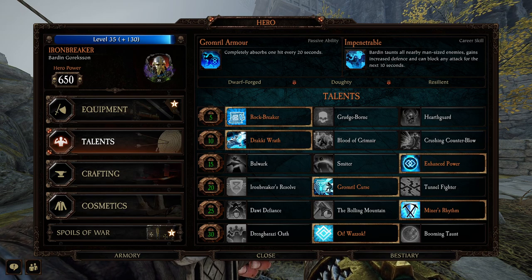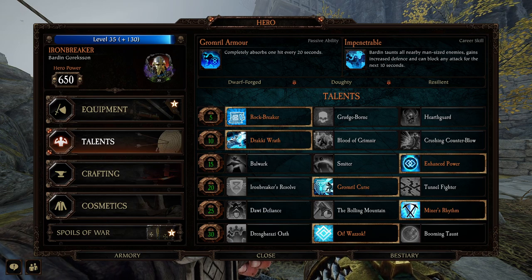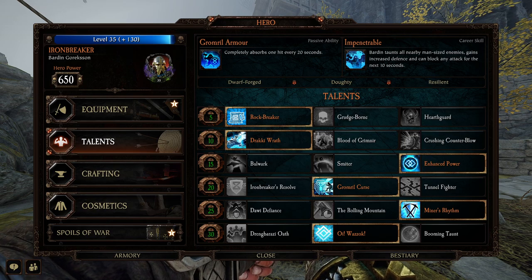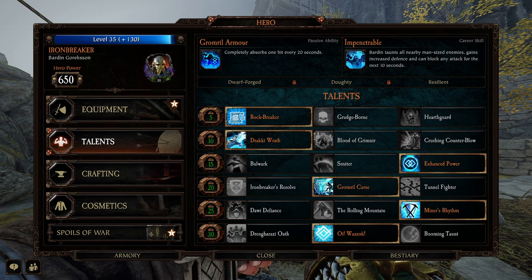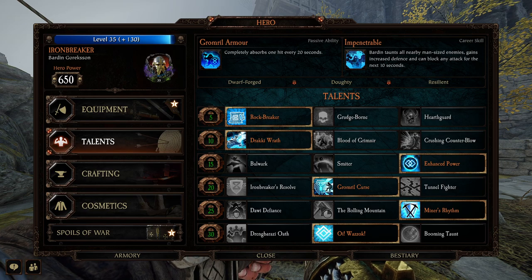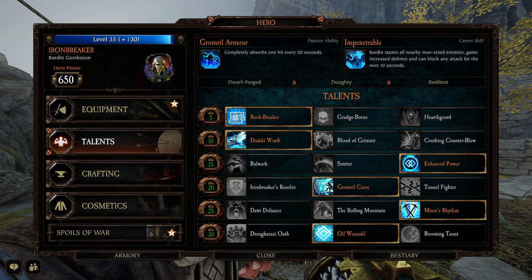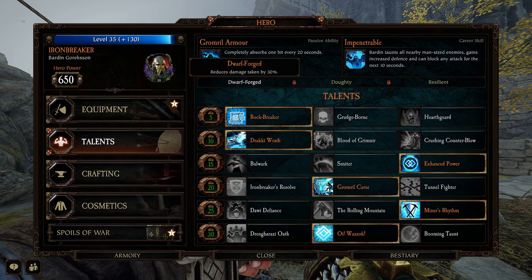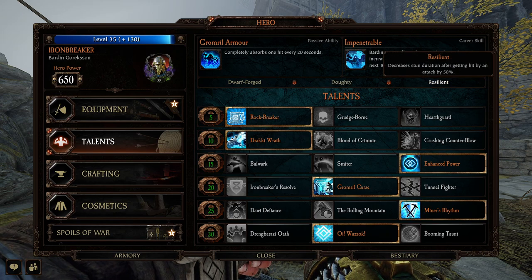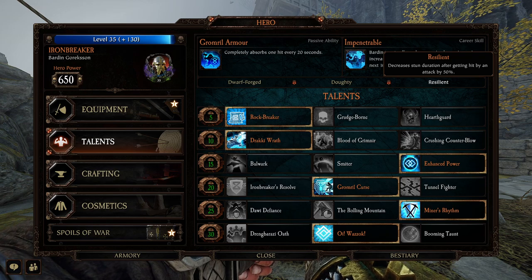Now let's get into this build. This is the Ironbreaker Drake Gun build. Brief comments about Ironbreaker: his passive ability, Gromril Armor, completely absorbs one hit every 20 seconds. His career skill, Impenetrable, taunts everyone around him and they're basically forced to attack Bardin for 10 seconds. He also gets increased defense and can block any attack. He's Dwarf Forged — 30% reduced damage. He's Doughty, gets an extra stamina shield. Resilient — 50% decreased stun duration. Dude's a freaking tank.